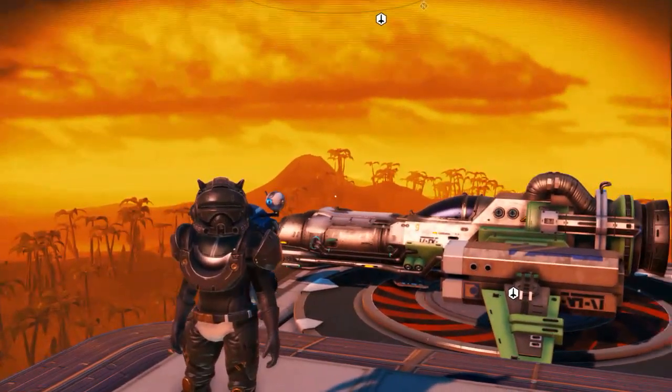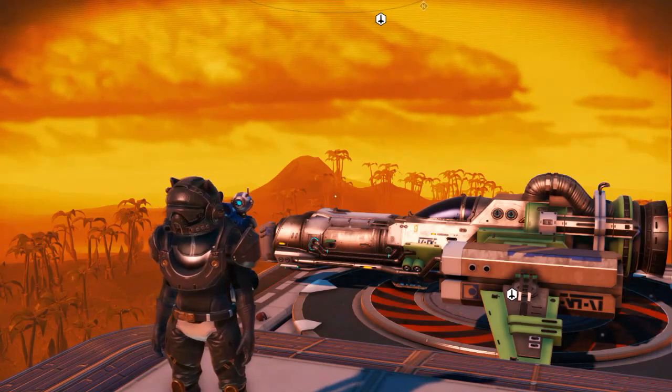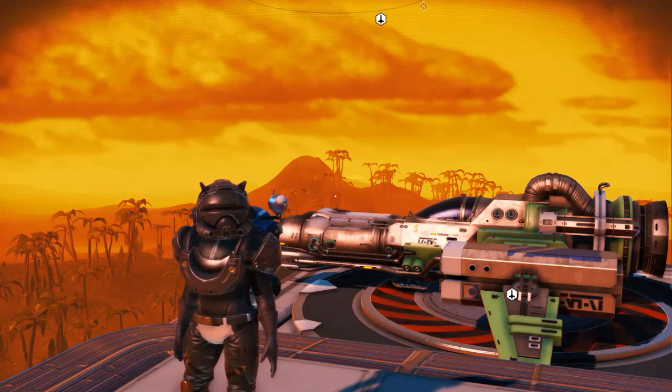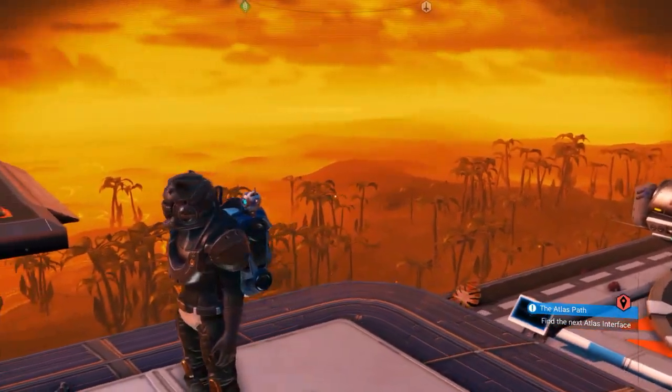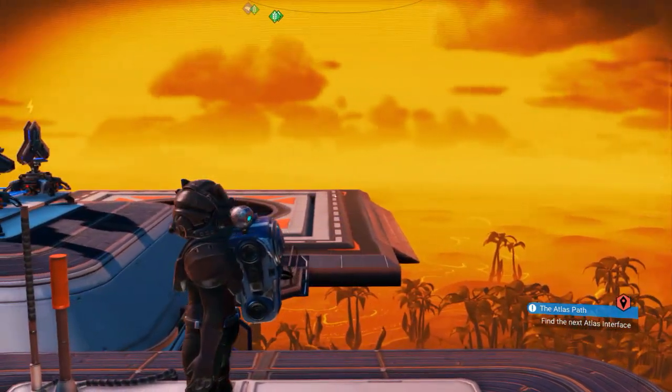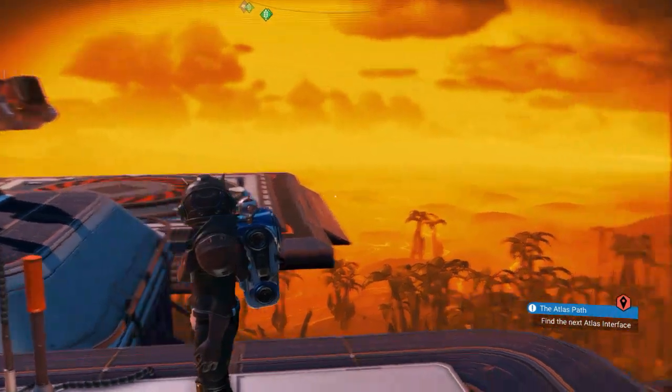Welcome back, folks, to Sturge Tropia. This is Sturge coming to you from No Man's Sky. This is the sunset planet on No Man's Sky — one of my discoveries. It's a pretty beautiful place. Looks like the 70s because it's all sunset-y and orange and yellow and brown.